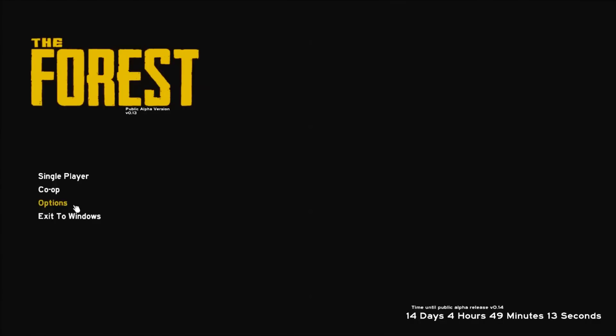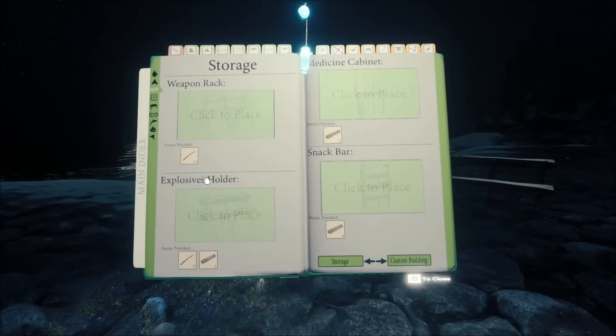Hello and welcome back to another guide brought to you by Game Glitches. Right now, literally a few minutes ago, a new patch for The Forest hit version 0.14. There are a lot of fixes rather than new additions and we're gonna take a quick look at them. If you want to see the full patch notes they'll be in the description or you could check them out on The Forest site. Without further ado, let's take a look at the brand new things they've added.